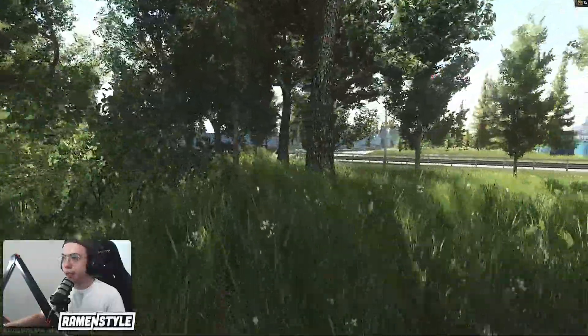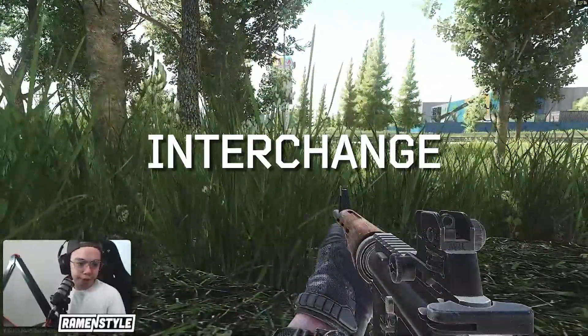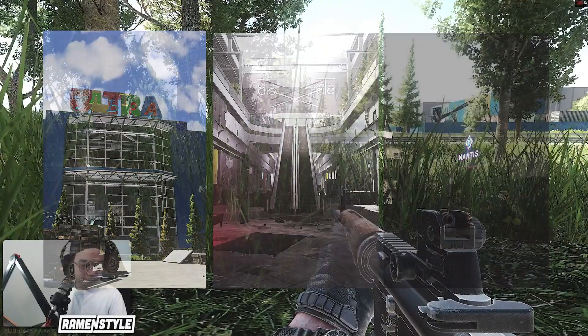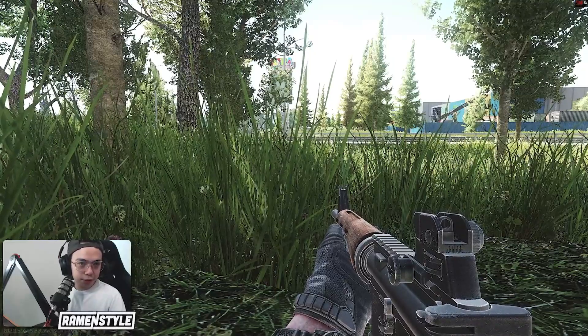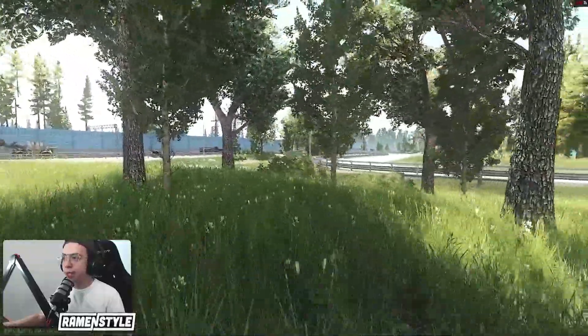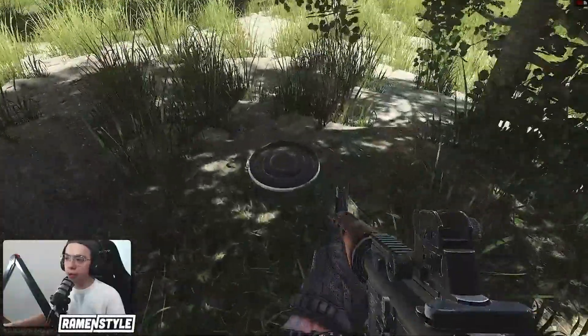We're starting episode 4 with the first raid in Interchange. The goal is to grab as many Tushankas as I can because we have that 15 Tushanka quest for Therapist. Straight from spawn, I decided to loot the nearby caches to get some loot going. I'm going to leave a little bit of raw gameplay here because we come across a bit of a surprise.